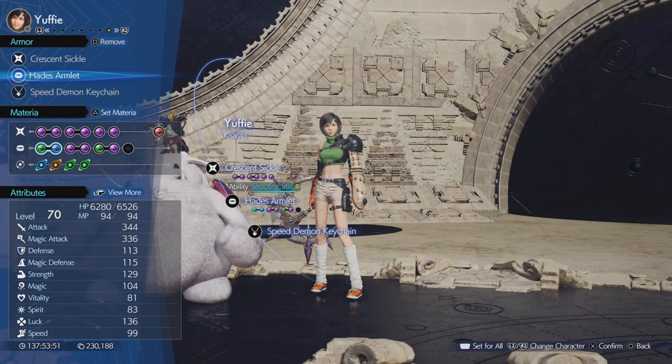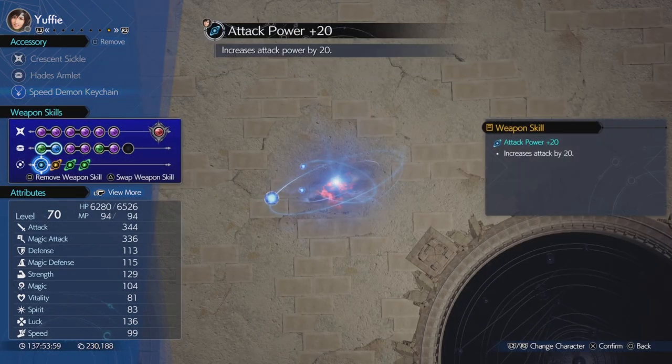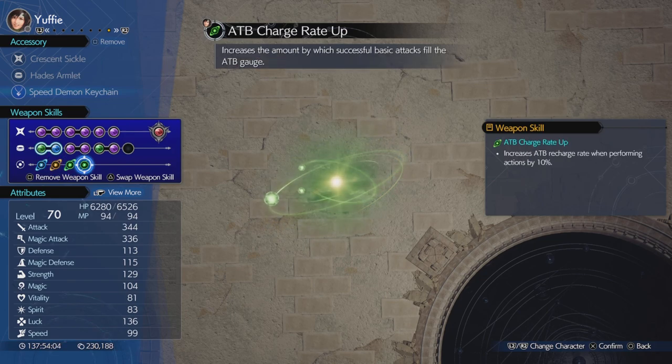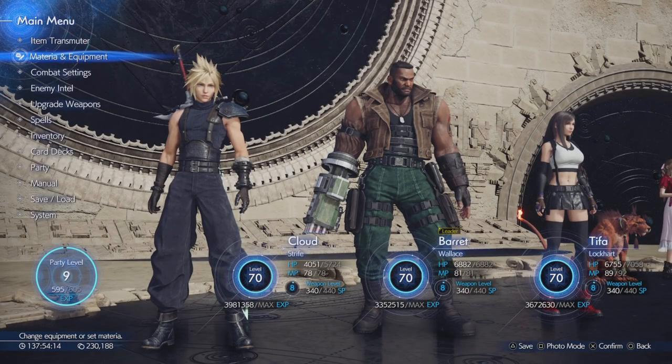We're going to go with Present Sickle, Hades Armour, and Speed Demon Keychain — the Speed Demon Keychain is really important here. Weapon Abilities: Attack Power plus 20, Shrunken Mastery, Opening ATB Bonus, and ATB Charge Rate Up. These are really going to push you to get what you need and build that ATB up for everyone.